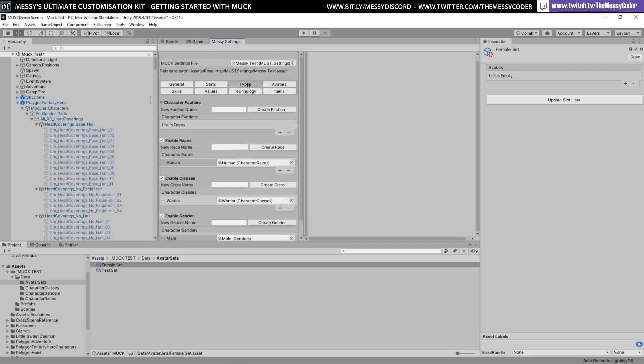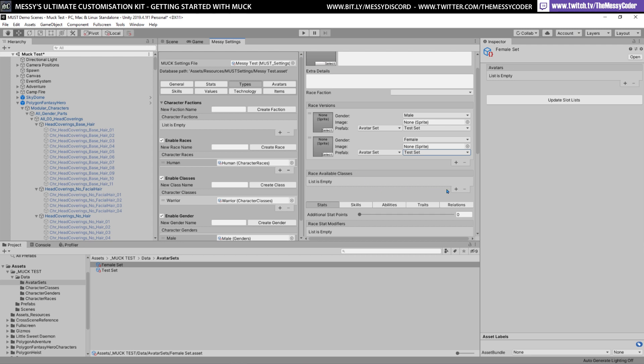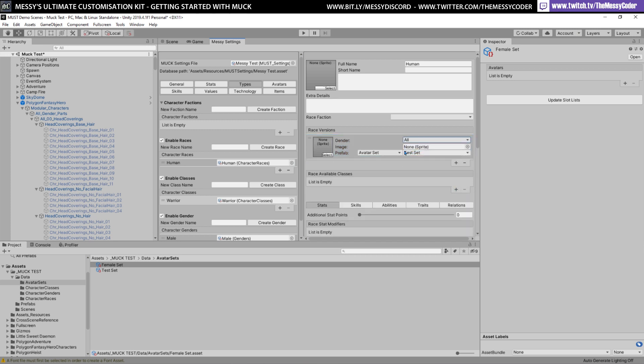I'm going to go back to humans and say that male and female are both using the test set. I could have gone even crazier and had the classes having their own sets as well — a warrior male having a different set from a female warrior. But I'm just going to have all humans use this same set, which is a lot easier to manage.